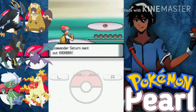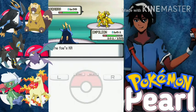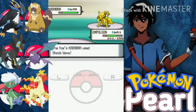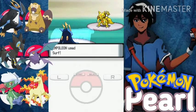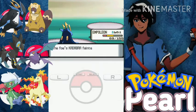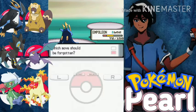Commander Saturn starts with an Abra at level 38 and we start with our Empoleon. Oh, Shock Wave — you're kidding me! Empoleon survives the Shock Wave. Let's go for Surf and Abra is down. Empoleon is now level 52. Oh, Flash Cannon — that's a move I want! But which move should I forget? Let's forget Metal Claw for now — we can teach Flash Cannon to Empoleon later.